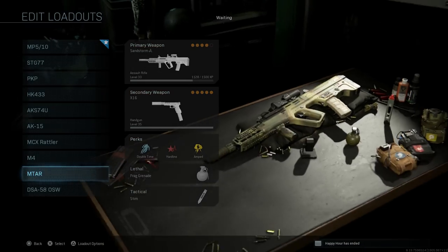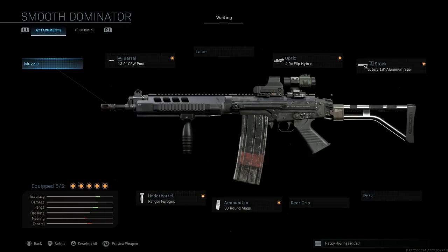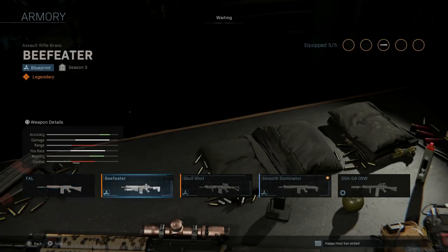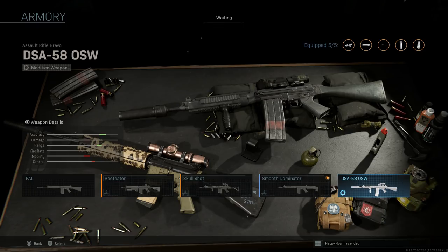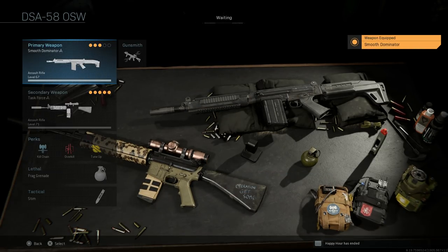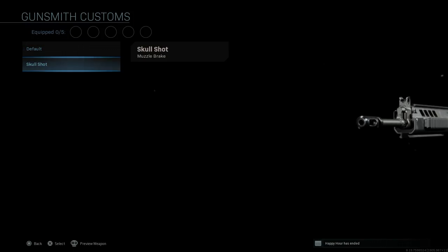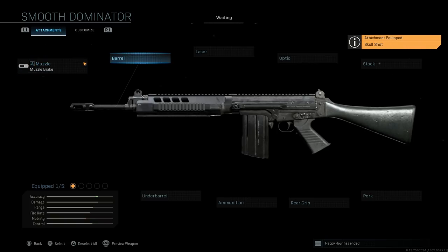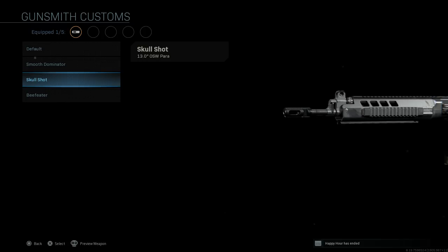Now the DSA-58 OSW — one I've covered heavily, one of my favorites — but previously I wasn't able to mix and match the right attachments. We'll start with the Smooth Dominator blueprint to get that black handguard. I have the Beefeater, Skull Shot, Smooth Dominator, and my custom DSA-58 OSW. If you mix the Smooth Dominator and Skull Shot you'll basically have the perfect weapon I wanted. We'll start with Smooth Dominator for that black handguard and strip it down. For the muzzle we want the Skull Shot muzzle brake — it looks much better and gives a shorter barrel option on the weapon.